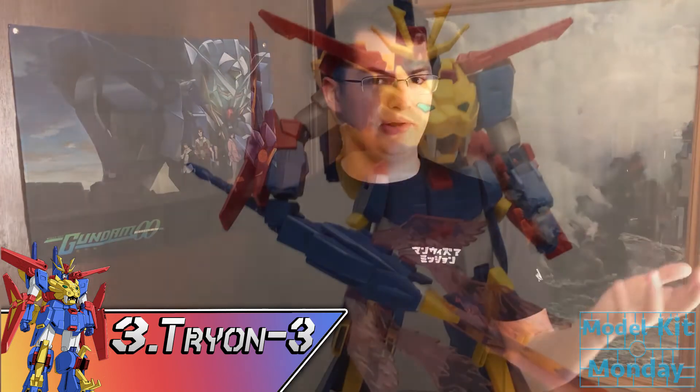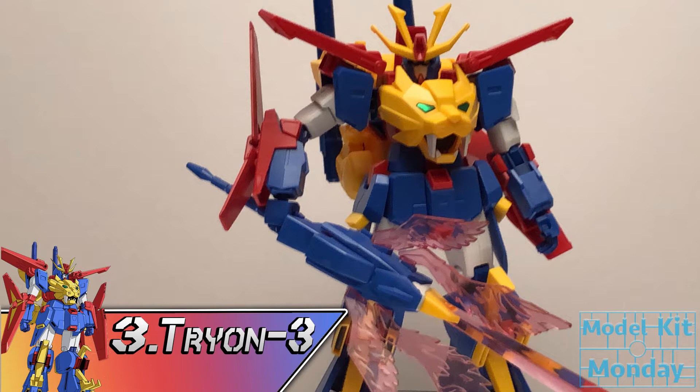Number three is, appropriately, Try-On Three. This modification of the Double Zeta into an animal-based combining super robot is one of the most inventive things I've seen in the Build Fighters and Build Divers series. It's honestly one of the greatest concepts — we have this mobile suit that already is three vehicles coming together into a robot, but what if they were all animals? So we get a liger, a manta ray, and a bird that all form up into this amazing-looking robot, which has the largest sword of all time.